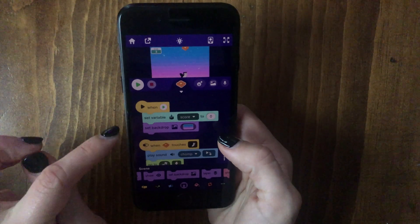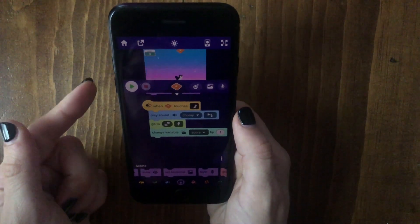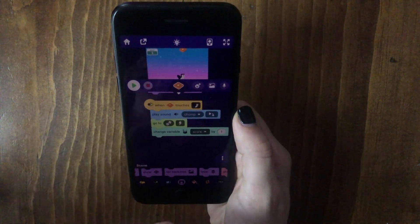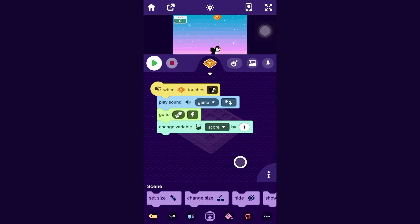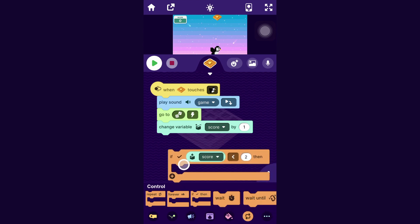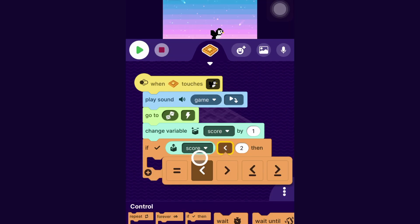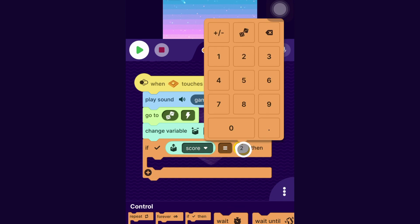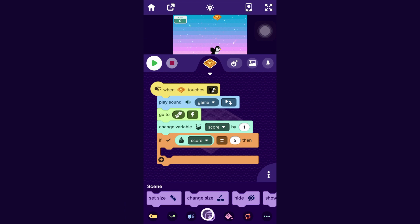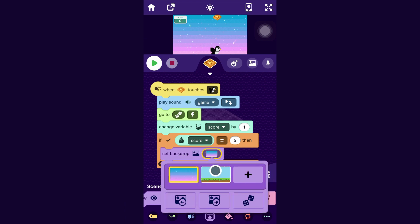We'll have that happen when the play button is pressed. And then we want it to switch to the level two backdrop — let's say when the player gets five points. A way you can do that is in the control category, you can drag out this if block. Here it says if score is less than two, then do something. Let's have it be if score is equal to five, and in that case, set the backdrop to this one.